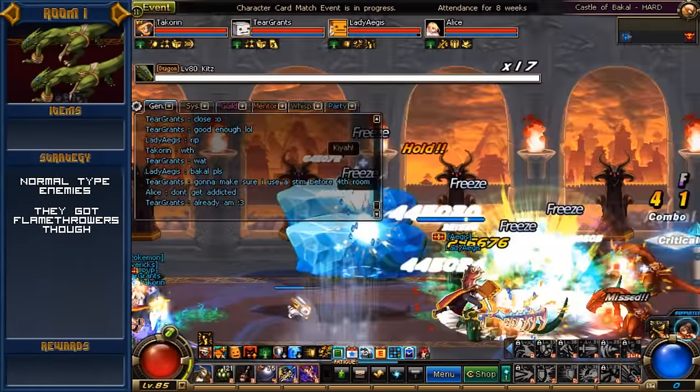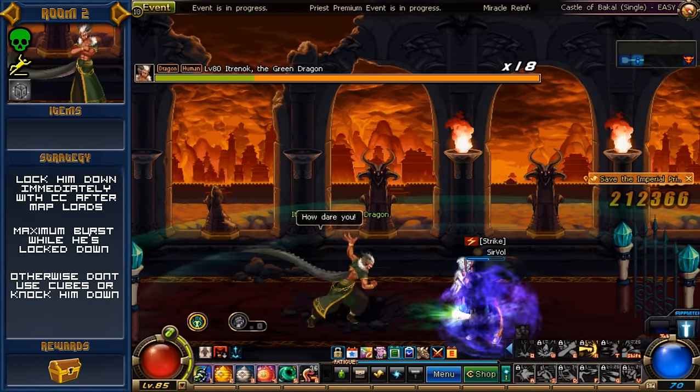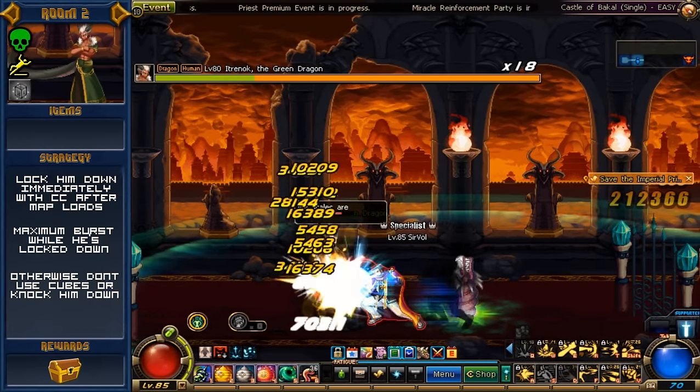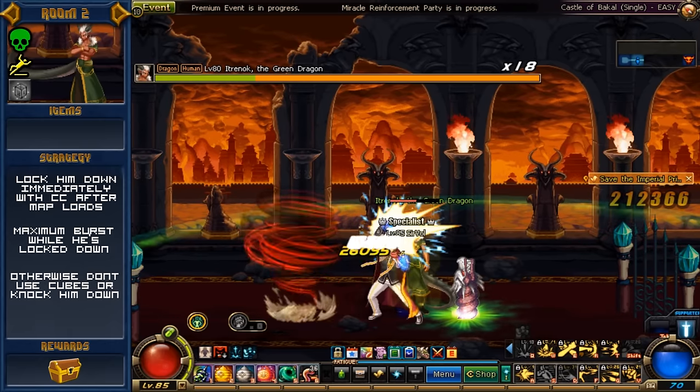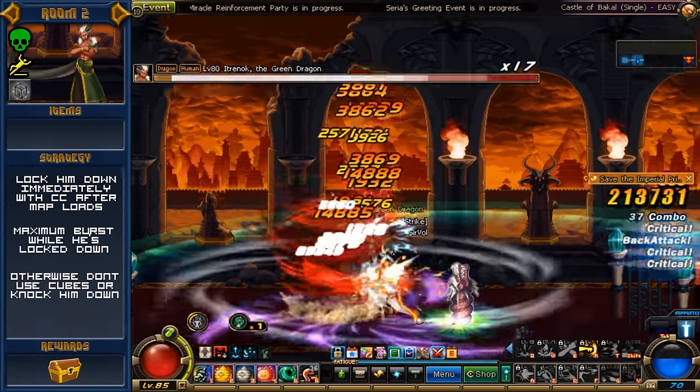Do not use cubes in this room, aside from a very specific strategy we'll talk about in a second. Room 2 features one of the most restrictive minibosses I can think of. He has a skill he casts in reaction to a party member using a cube skill that will grant him an invincibility shield that bursts after a set amount of hits. You keep using cube skills and he'll just keep casting this shield, so avoid doing that.